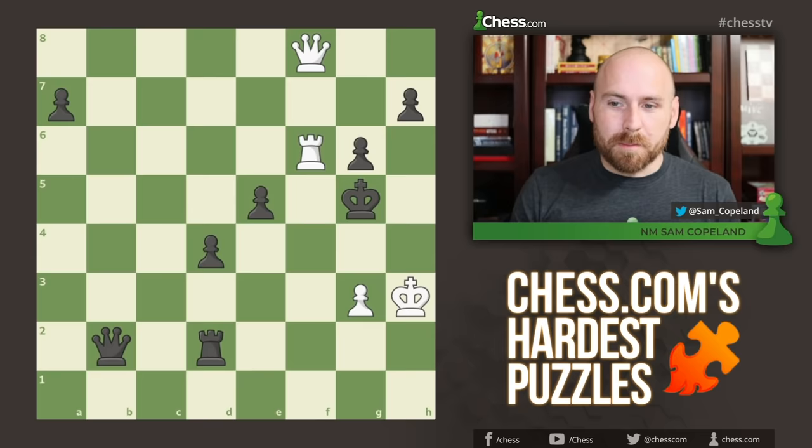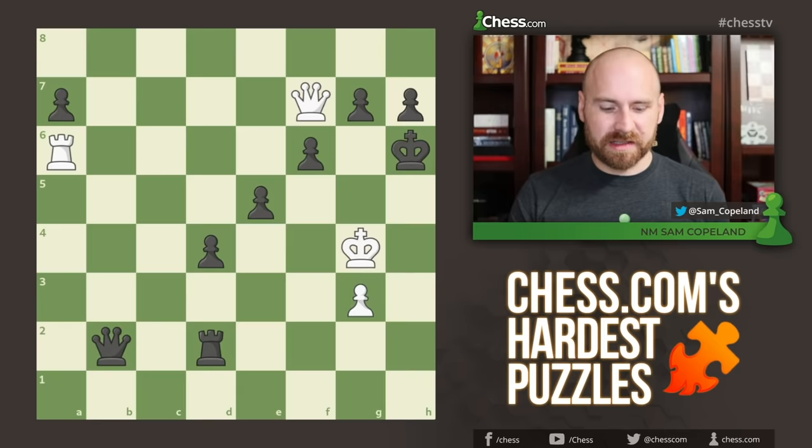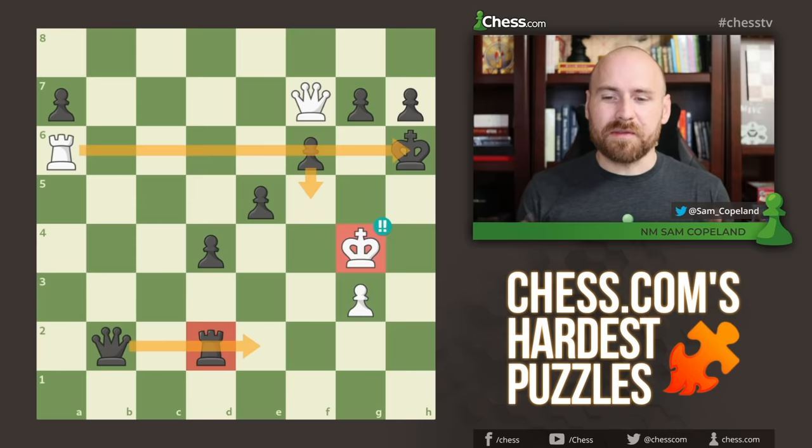So, backing up, we must not try to sacrifice the rook, as tempting as that is, and instead we have to play a quiet move. Quiet moves, of course, trip up all manner of puzzle solvers. Here, the quiet move is king to g4 — a really beautiful point. It seems like white should have no time for this quiet move, but there's actually no check against the king on g4. The rook is getting in the black queen's way. There's no queen e2 check. You don't even have f5 check because there's a pin along the 6th rank. So the king is totally safe sitting here on g4.